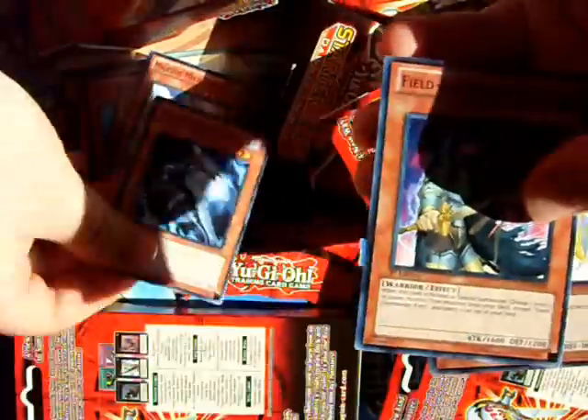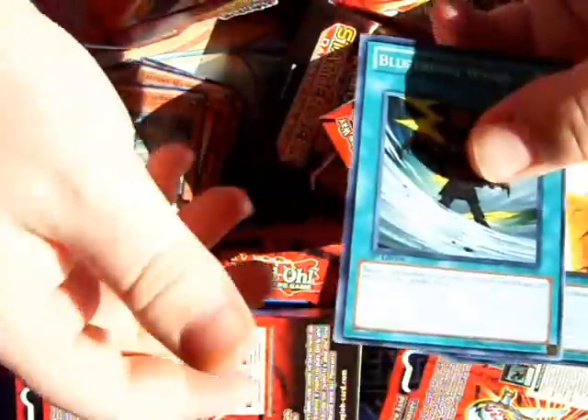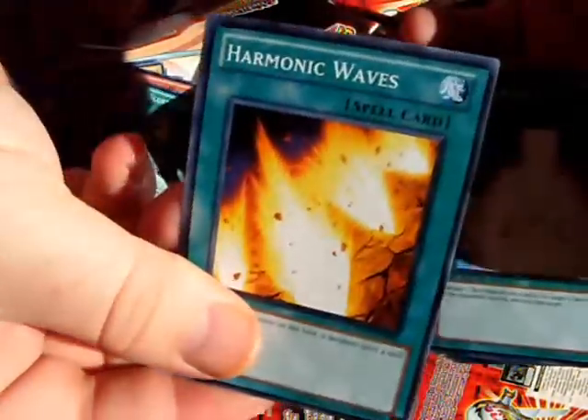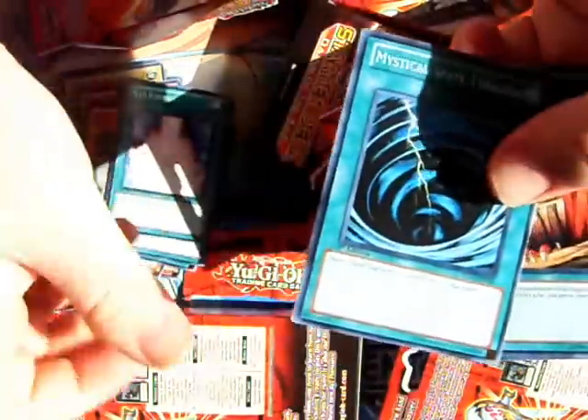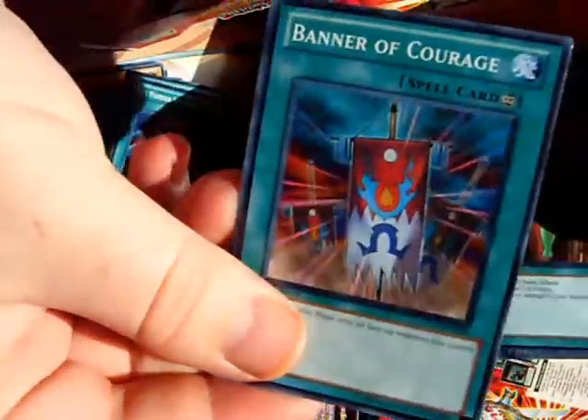Most of these have to do with just changing the monster's level so that you could exceed summon easier. Got some old favorites in here as well. And Mystical — always a decent reprint. Swords. Poison the Old Man.